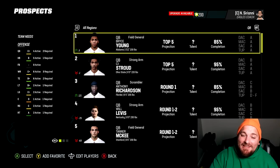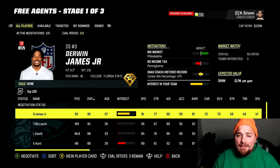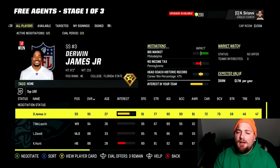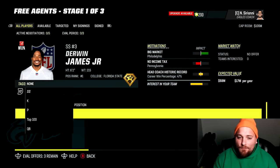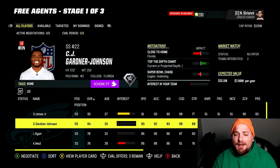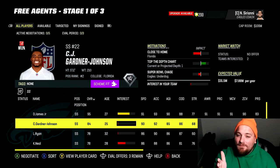Now lastly, let's look at free agency — in my opinion the biggest addition to franchise mode in Madden 23. Free agency is going to look drastically different for players new and old. The most important thing to always look at is interest. We're the Philadelphia Eagles and we need a safety, so Derwin James would be excellent — he's yellow interest. Say you want CJ Gardner-Johnson — don't be discouraged that he has zero interest; he is a scheme fit and you have some motivations that line up.